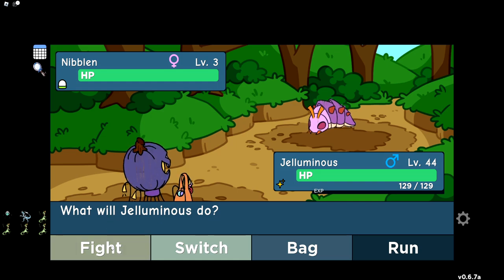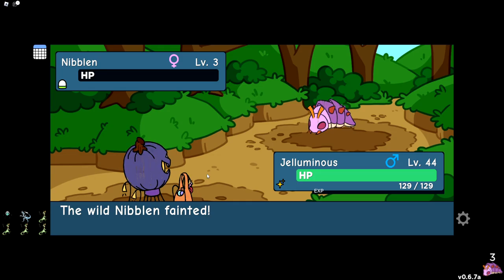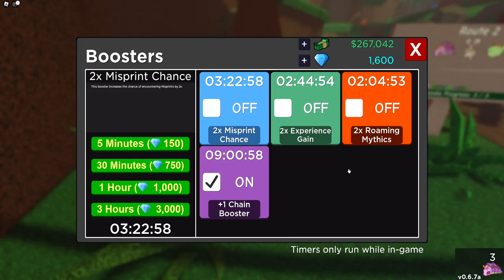I think it just makes the most sense to do this in dex order, so we start with Nibblum, which for some reason you actually can't find on route 1. I've got my plus-1 chain booster already turned on with 9 hours. Hopefully we won't need more, but if we do I can always buy it later. We actually don't need the misprint chance booster turned on right now because we're at such a low chain — it could just be a waste — so I'm going to save it until I get a higher chain.